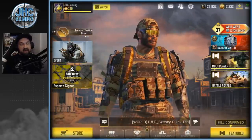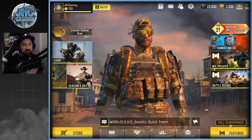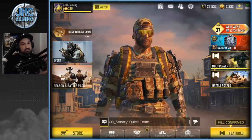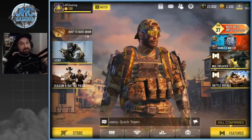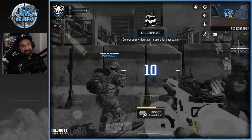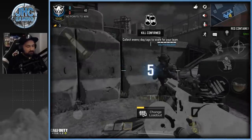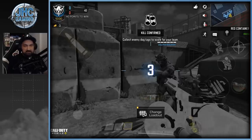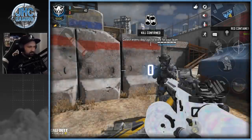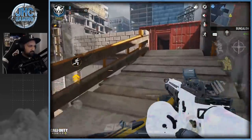I added the red dot sight today — the iron sights are pretty bad in my opinion. Before we start, make sure you guys subscribe to the channel for daily CoD Mobile videos. The first game of the day is on Cage, a pretty small map which is okay because this weapon kicks a little bit. You're better off in close-range fights — long-range you're gonna miss some shots. On this map I rarely get my VTOL.